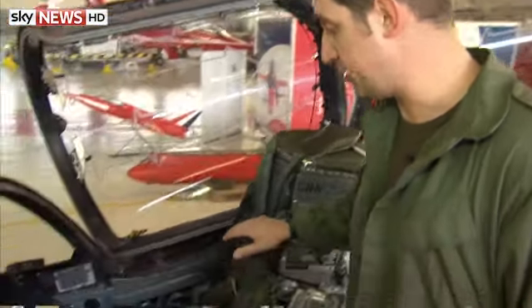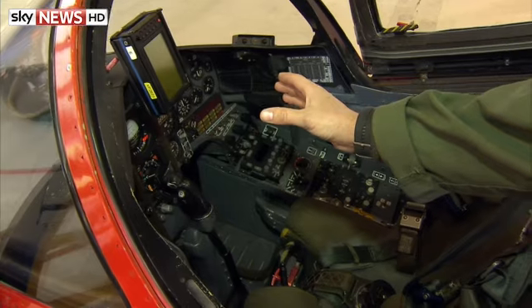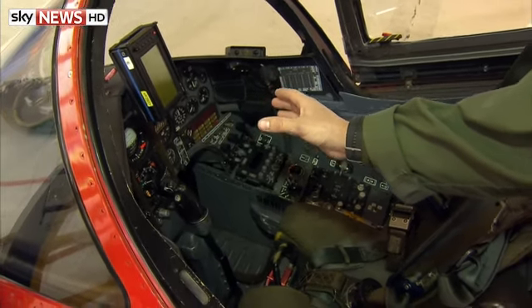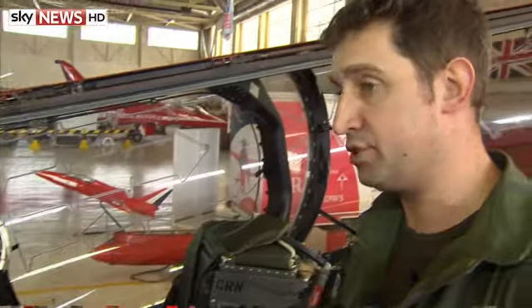But once he's sat inside, what we're looking at is radios and communication devices on the right-hand side — very old design — but navigation aids in the centre, and on the left-hand side where the pilot's left hand would be is flying controls and engine controls, and then of course the stick in the centre that allows him to fly the aircraft in any direction he wants.